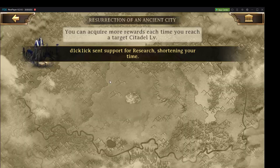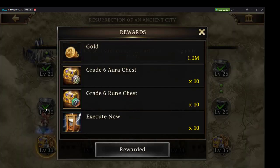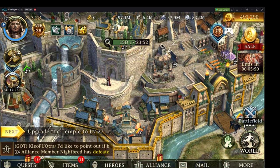One of the biggest advantages and bonuses of getting Level 30 is going to be the resurrection of an Ancient City's rewards. With this, we're getting a Million Gold, 10 Level 6 Auras, 10 Level 6 Runes, and 10 Execute Nows. Execute Nows are valued at $22,000 apiece. So if we're looking without the chests involved, that's 1.22 Million Gold in rewards just for hitting Citadel Level 30. This is absolutely amazing.